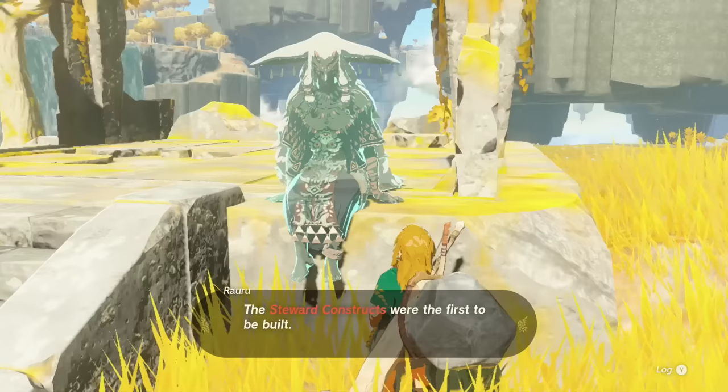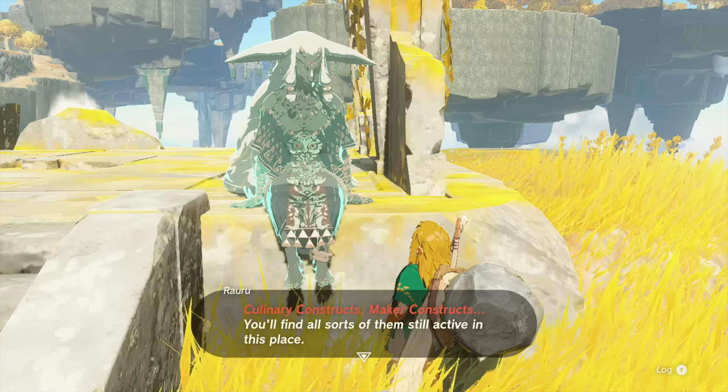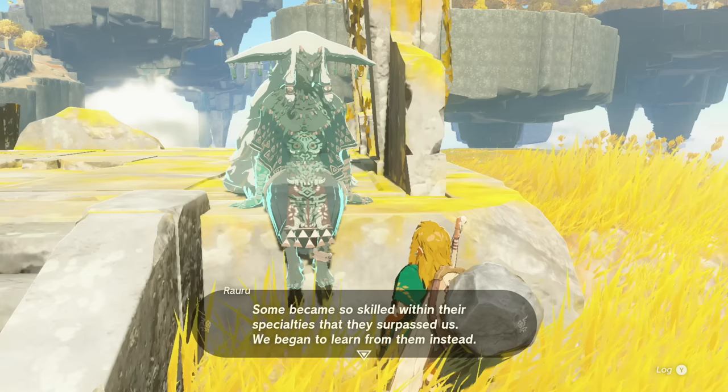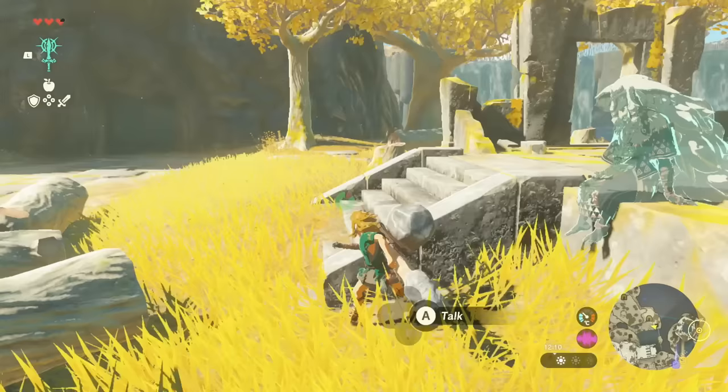Rauru's here - how's it going? The steward constructs were the first to be built. After that, we crafted others suited to different roles - culinary constructs, maker constructs. You'll find all sorts of them still active in this place. Some became so skilled with their specialties that they surpassed us - we began to learn from them instead. You should take time out to talk to them. They can teach you many things you might not yet know.